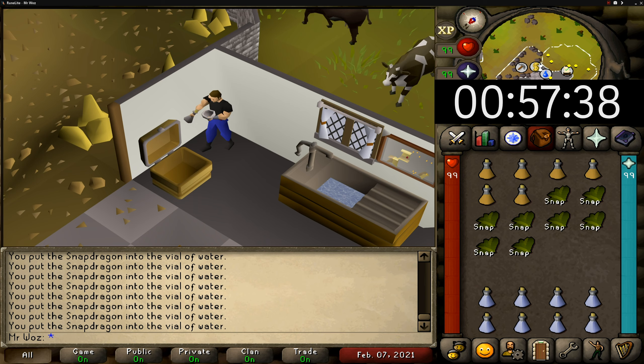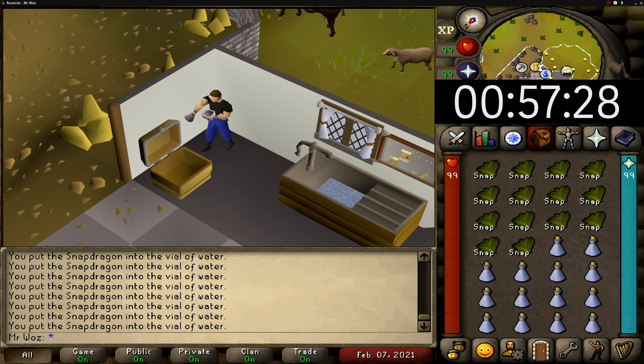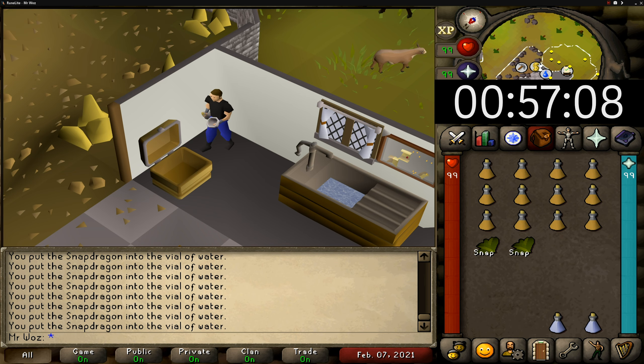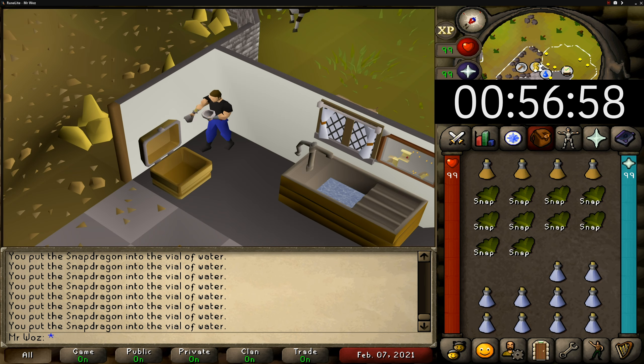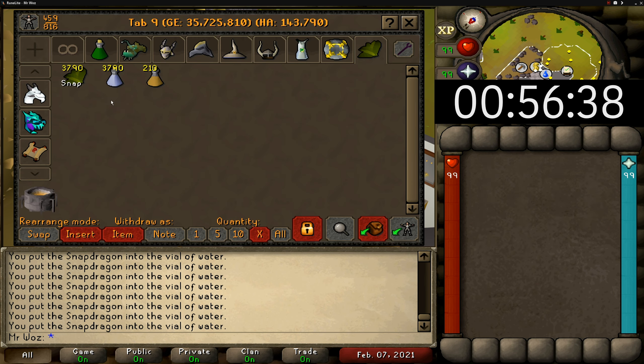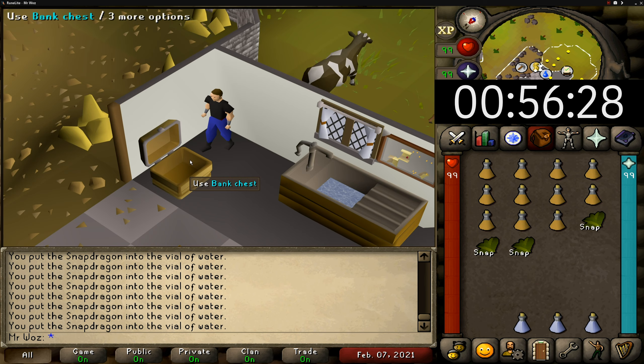Making snapdragon unfinished potions was released on the 4th of July 2004, which was a very long time ago, and this item is needed to make super restore potions. This method sounds very tedious and boring, which it is, but you can actually make a lot of money doing this method.